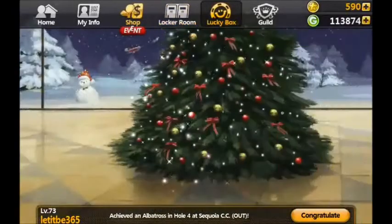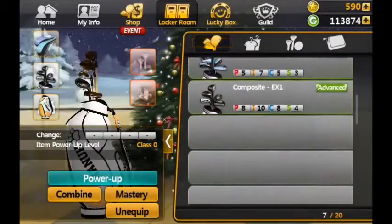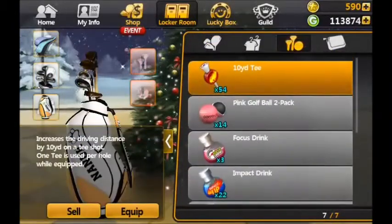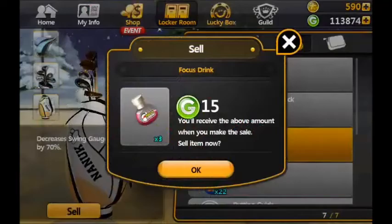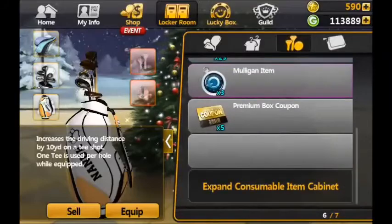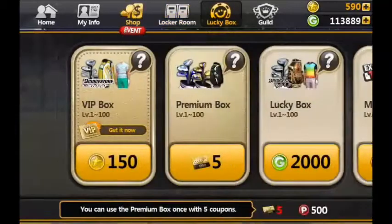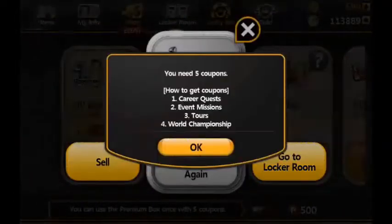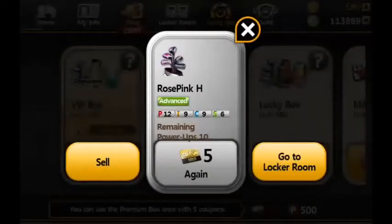It's telling me my locker room is full. I'm not going to spend 5,000 GP to increase the size of it. I think it's talking about this locker room so I'm just going to get rid of these focus drinks to give it a bit of room. Let's go back to the Lucky Box and try it again. We're jokingly in the guild - the Brit drivers call these tokens, Lucky Box tokens, Rose Pink tokens because you get these clubs so often.